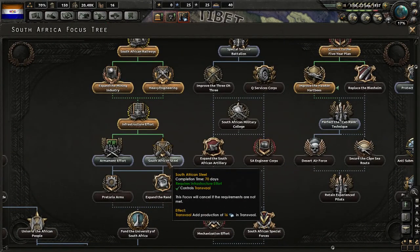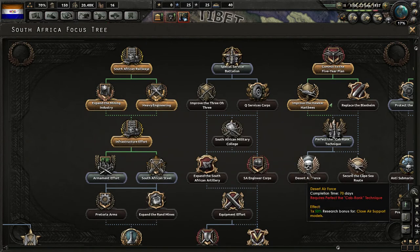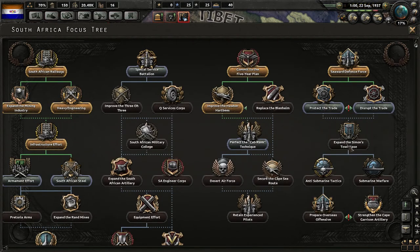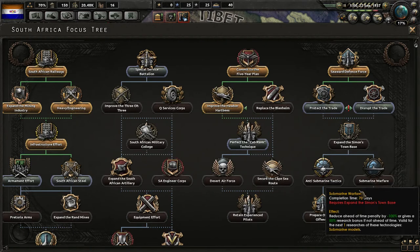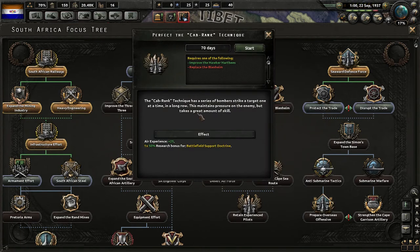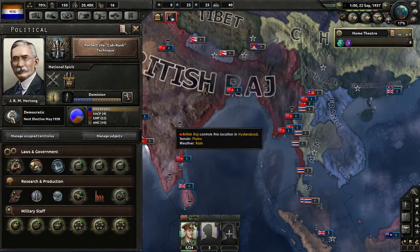Having steel would be nice but not necessary right now. Let's actually get more dockyards. I want to get this done so I don't accidentally go down the wrong focus tree. I'd like to get my bonuses.